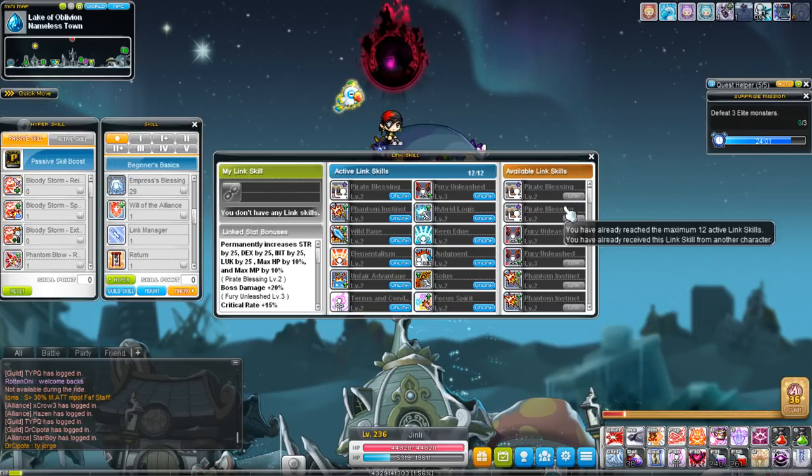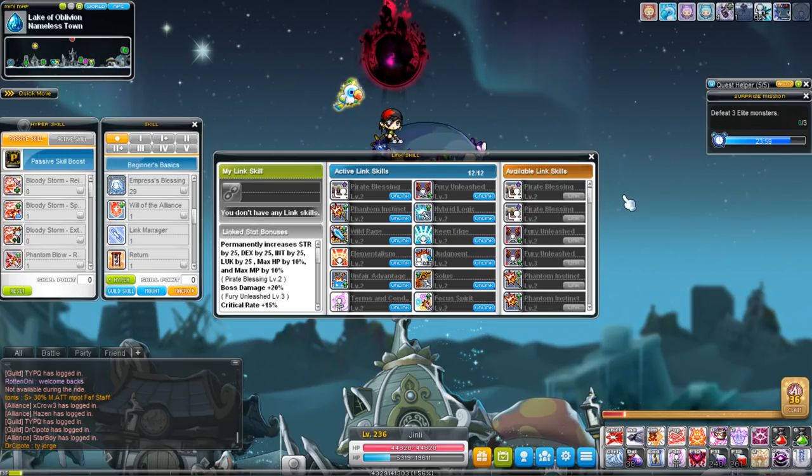I'm going to quickly go over what the individual link skills are, then talk about how newer players should go about getting their link skills, and then list a tier of what link skills are more important.